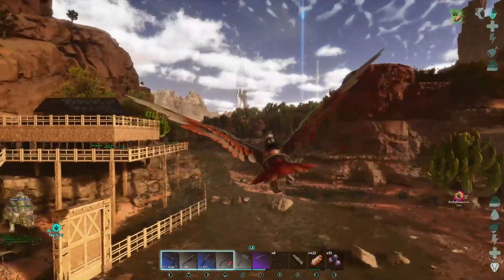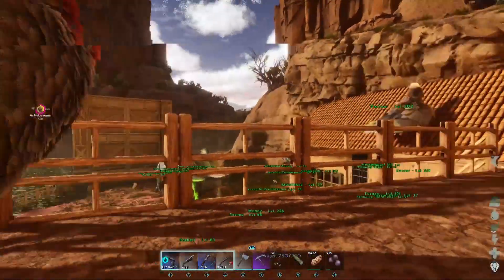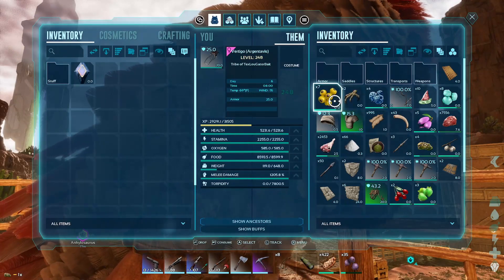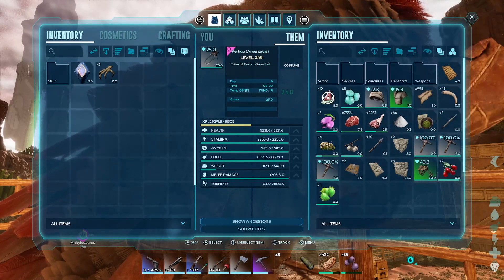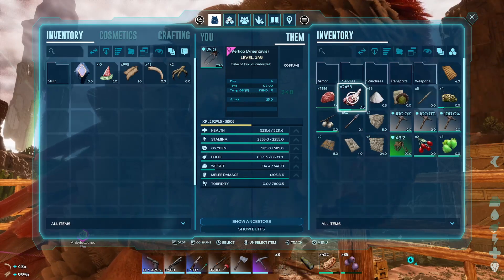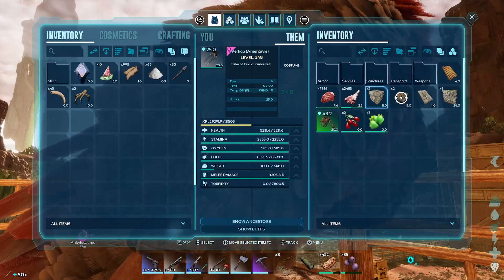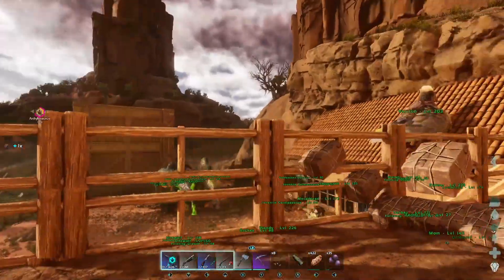I've got a bunch of junk, the Anky's still taming, I'll put this stuff away. I hope you guys have enjoyed this and I hope you learned something. If you need any help with the incubator or whatever, just send me a message and I'll definitely respond and help any way I can. I love the incubator — I can't imagine not having it. As long as Ark offers those mods I'll always have an incubator. Oh look — a thorny saddle! Let's go put this on our thorny.